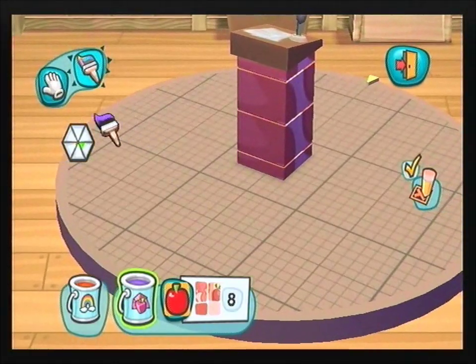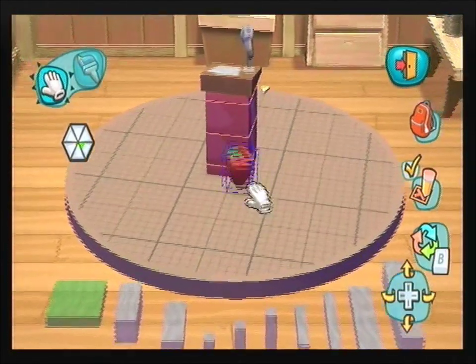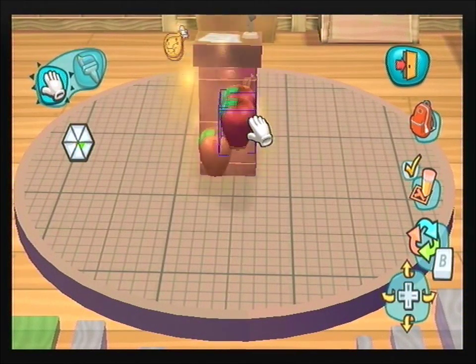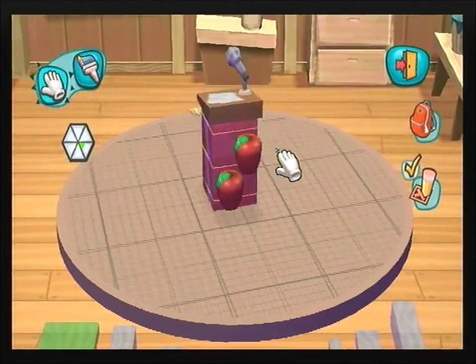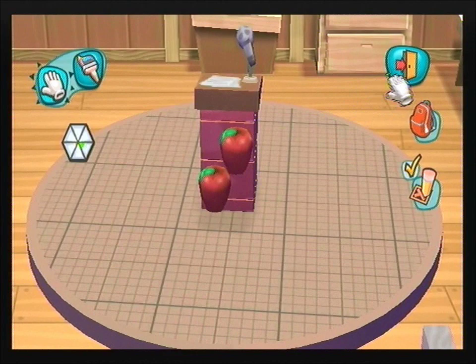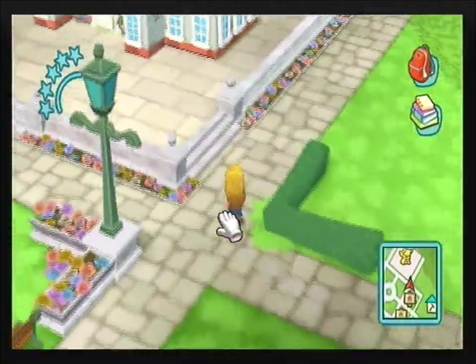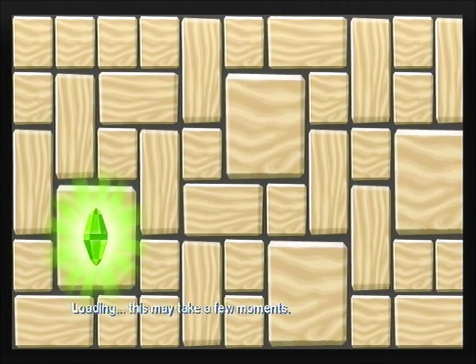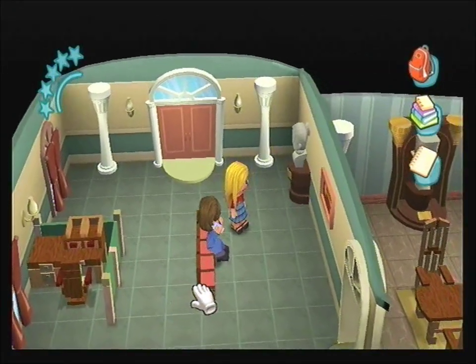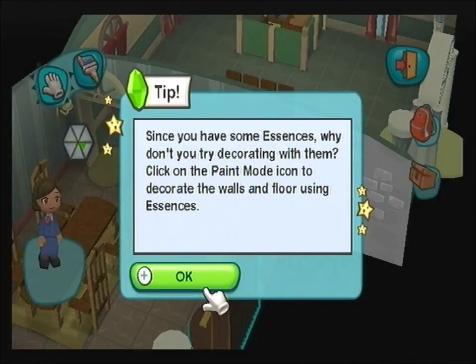We're going to paint all four blocks and then our task is done — 'made it tasty.' However, I'm going to be awkward and stick a red apple slap bang on the front of the podium, which you can also do — you go into your backpack, pick the essence you want, it comes out as a solid and you can stick it on. That's another way of using up the four essences. It looks beautiful, it looks gorgeous darling — she'll love it. We are going to go back and give this to Mayor Rosalind — I'm going to call her Mary, that's her nickname from now on.